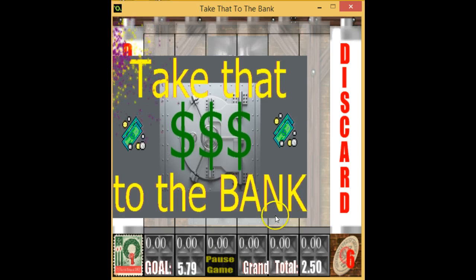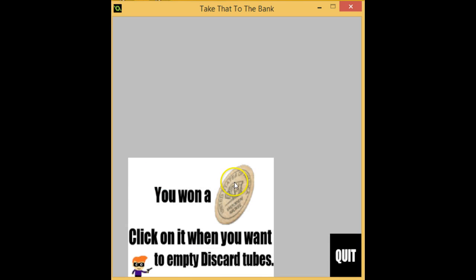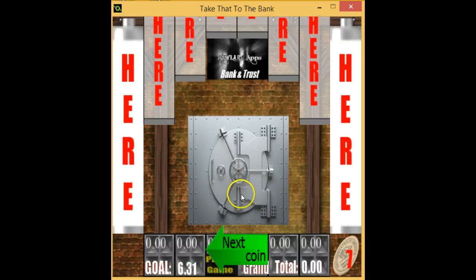Pretending we won that game too, we move on to the trivia bonus for a chance to win a wooden nickel: which coin had the campaign slogan 'I Like Ike'? That would be Eisenhower, back in the 50s — he's on the 8-cent stamp. It definitely wasn't Washington, Lincoln, or FDR, so we choose Eisenhower and win.